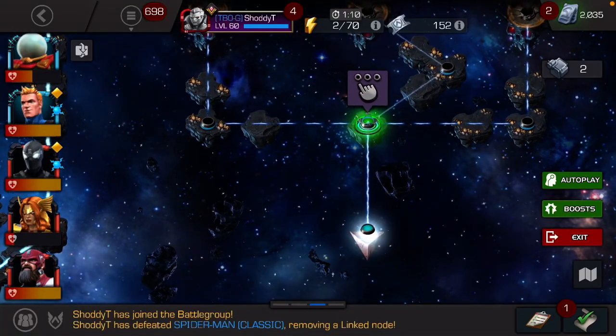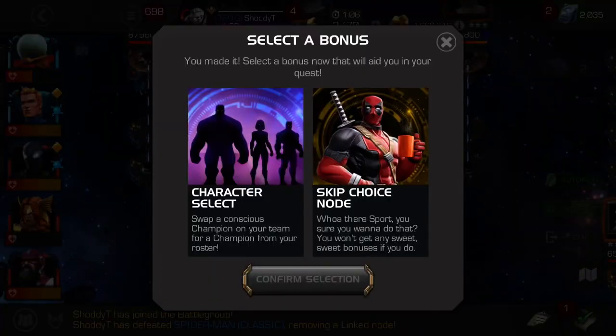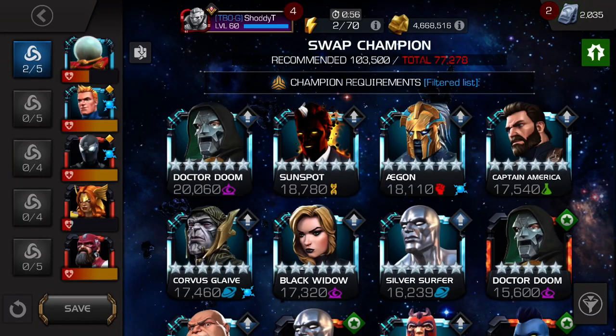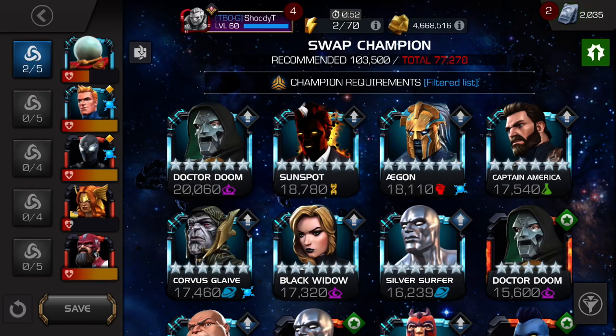Alright guys, ShottyT here again. 7.2.2 — now we are on the Tiger fight. So we're going to do character select here. We're going to see if we can take this fight with Red Guardian.